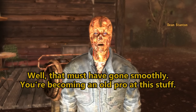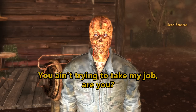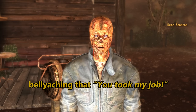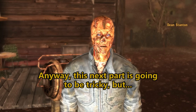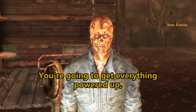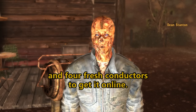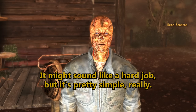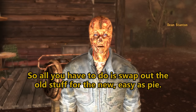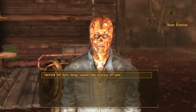The solar panel's up. Now what? Well, that must have gone smoothly. You're becoming an old pro at this stuff. You ain't trying to take my job, are ya? This next part is going to be tricky, but I've got faith in you and know you can handle the job. You're going to get everything powered up, but that UPS still needs some fresh parts. You'll need to install that coil, six fresh fission batteries, and four fresh conductors to get it online. It might sound like a hard job, but it's pretty simple, really — everything just plugs in exactly where it looks like it should go. So all you have to do is swap out the old stuff for the new. Easy as pie. Sounds good. Yeah, that sounds incredibly easy.